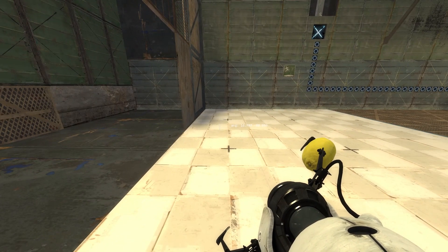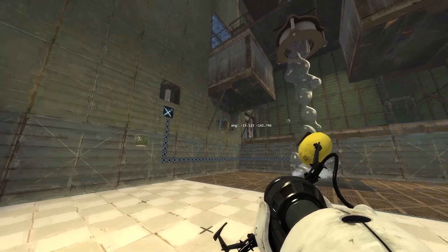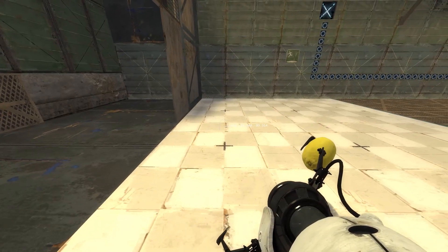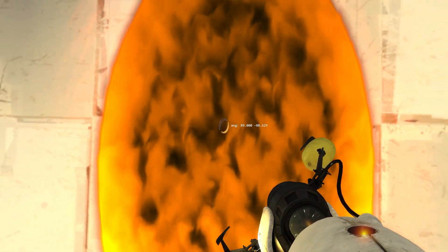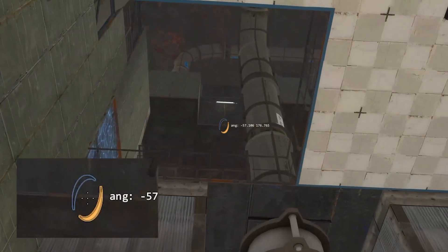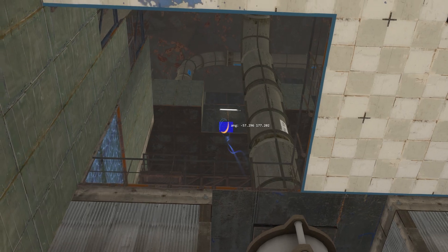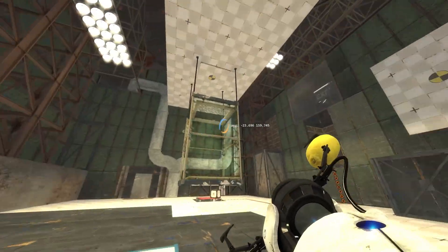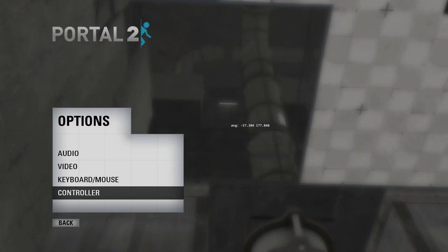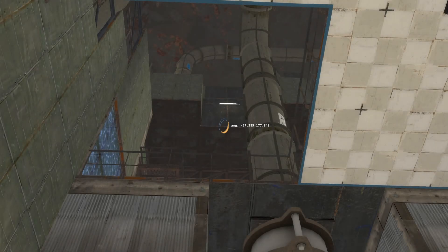There is an alternate way to do this seam shot sometimes called a yolo shot, which is the way it is done in CM, but it is incredibly precise and basically just requires you to throw attempts until you manage to hit the shot. Place your first portal on the floor and aim it so it's in between the two crosses, then stand on top of your portal so that as soon as you hit the seam shot you will fall straight through. Zoom in around here and spam portals until you make it through. Going into Options > Video > Advanced Video and turning anti-aliasing mode to none can potentially make the seam a little easier to see, but even with this it really is just about throwing attempts until you get lucky.